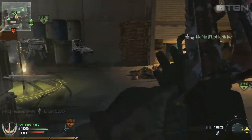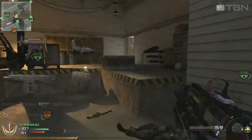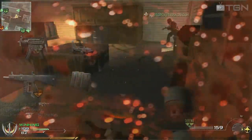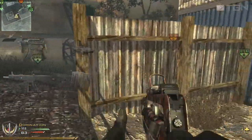Secondary weapon is the AA-12 with extended mags. 16 shots of fully automatic shotgun shells is devastating at close range, and will prove useful in really close quarters like the aircraft fuselages for example. I don't need to say much about the AA-12 other than that I prefer it to the Spaz-12 in this case.